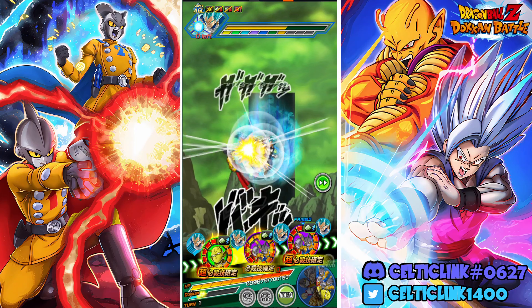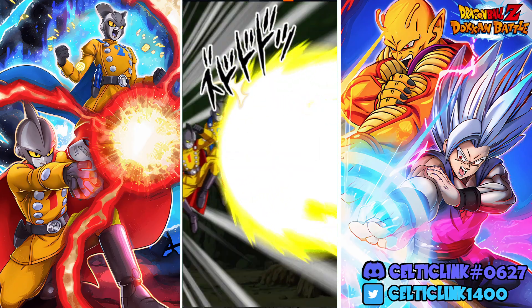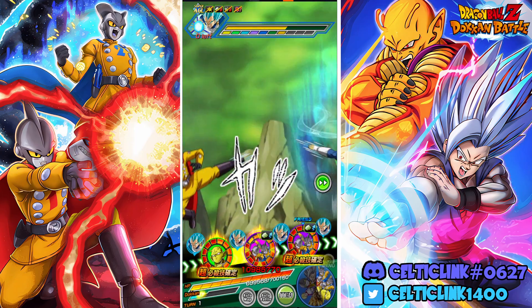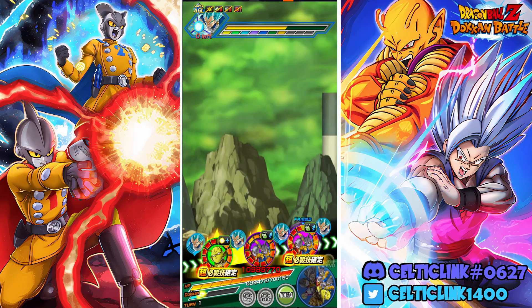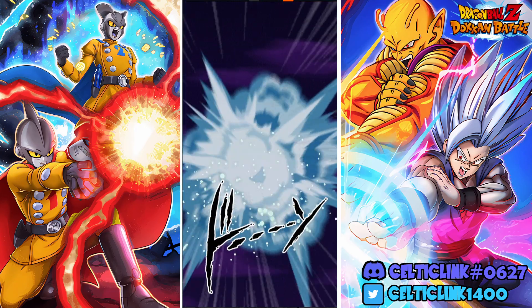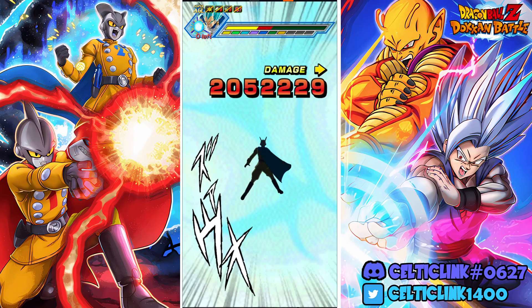Now they're double digits. Let's see how we take the super - I think this is pretty good. This super hits for 1.2 million, so they just tanked a 1.2 mil super for double digits. That seems pretty good to me.